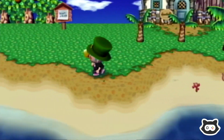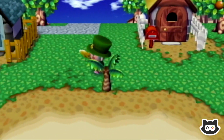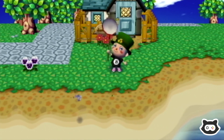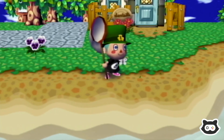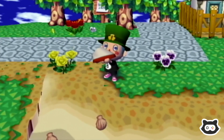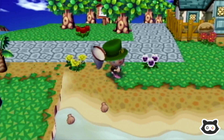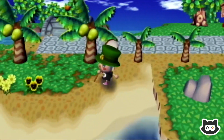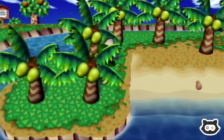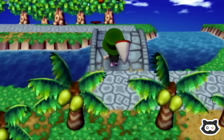Coconuts — we could harvest those maybe a little later. Where have the villagers gone? We're going to have to take a trip to the museum to hand over these butterflies to Blathers. Whoa — a tiger butterfly! I like this spring. We've got a bunch of coconuts we can sell, which is good because we now have huge debts.